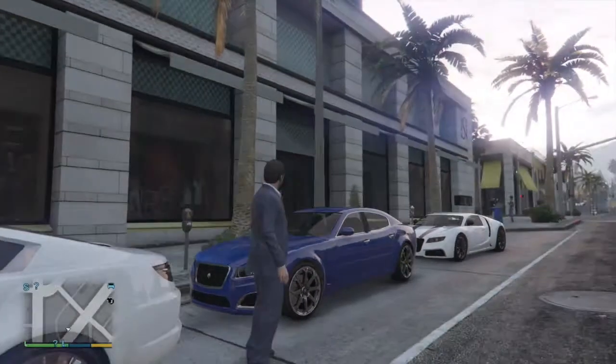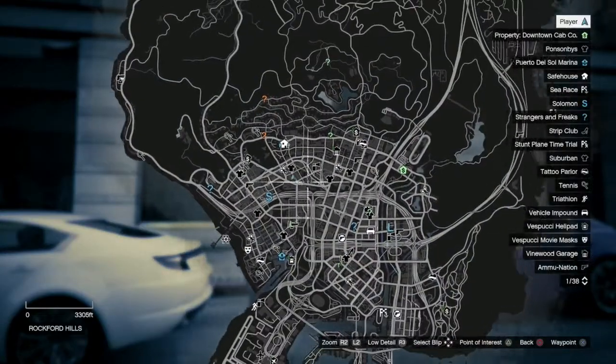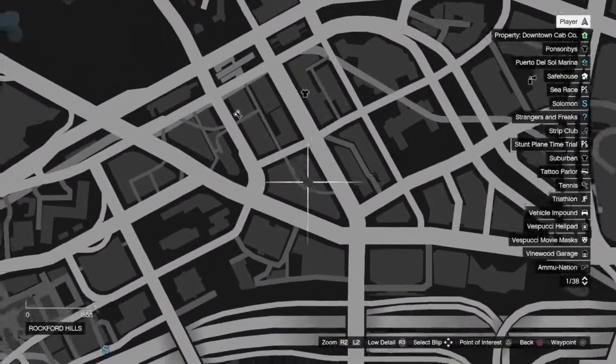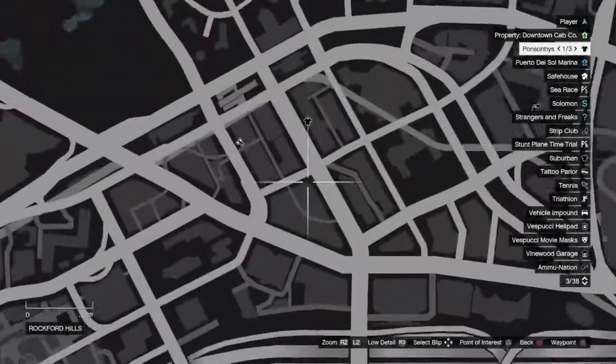So we're trying to find the Adder here, and as you can see it spawned right there. Right here on the map, you can see Michael's house right up here. It's right down here, right off of this road near this little curve thingy, a bit like the J, supposedly.